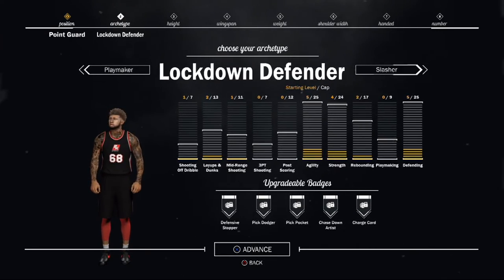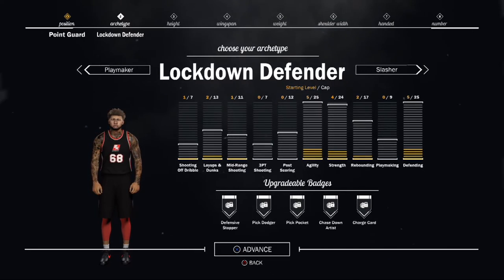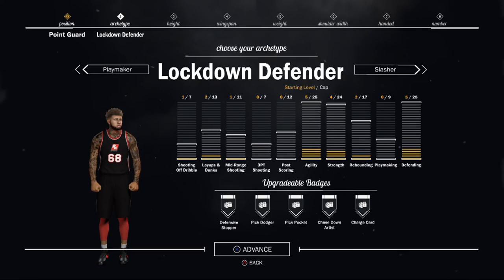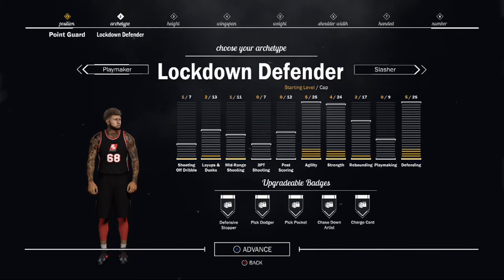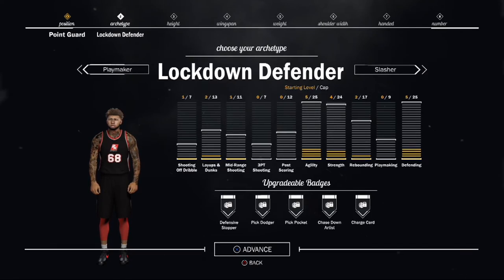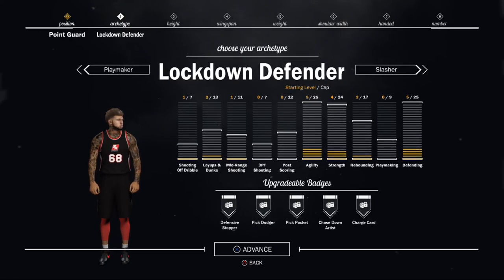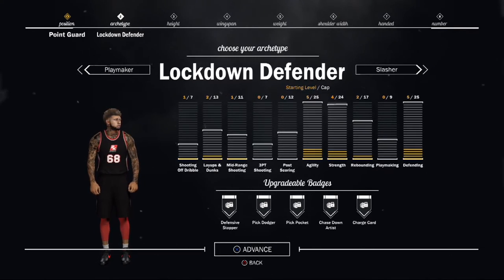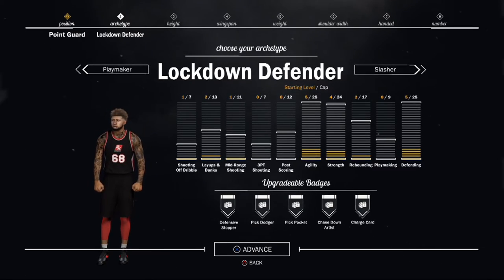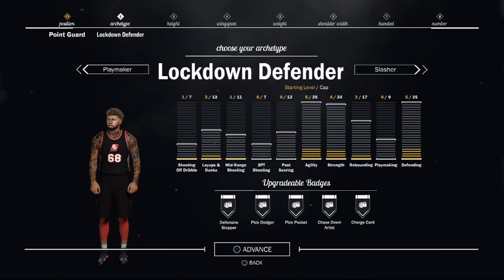Look at your steal, look at your defending, playmaking, three point — trust me, all that is good. Shooting everything is good; it may not look like it because look at the bars compared to the agility, strength, defending, and rebounding — it is down. It seems like it's a downgrade, but it's an upgrade. With a lockdown defender, y'all can still shoot threes no matter what. Even if it appears to be low, you can still shoot threes if you get the certain type of badges and boost your three up — badges that add on to your three, like corner specialist.